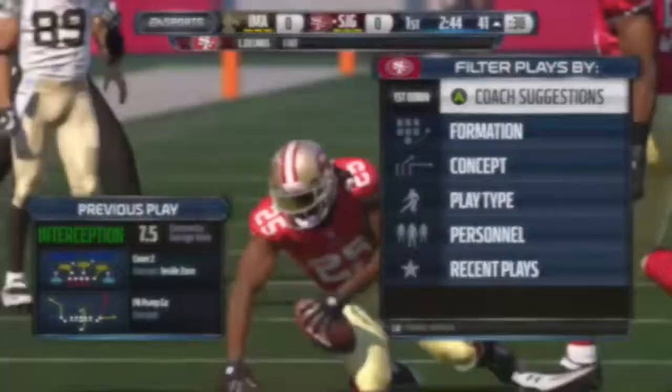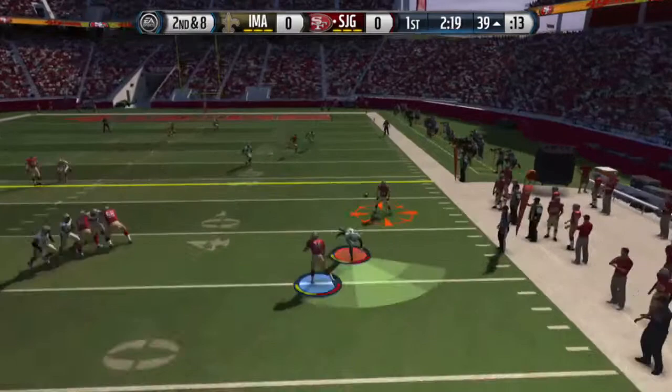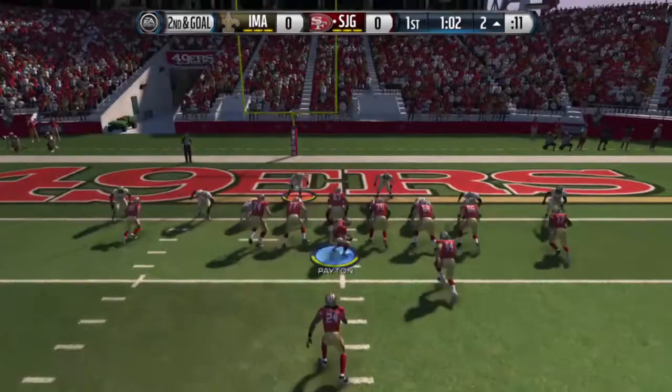Our ball — scrolling with Walter Payton, and we're going to hit Tyler Klutz, and he's going to pick up the first for us and a little bit more. Now we're second and goal, and we're just going to hand it to Marshawn Lynch, and he's just going to jump over the offensive line and get a touchdown for us.